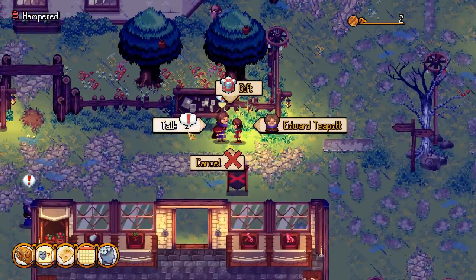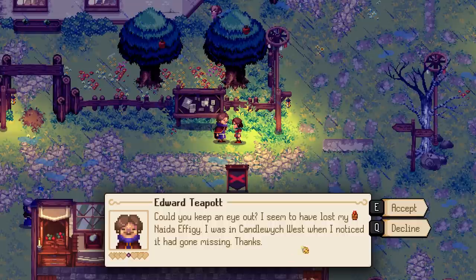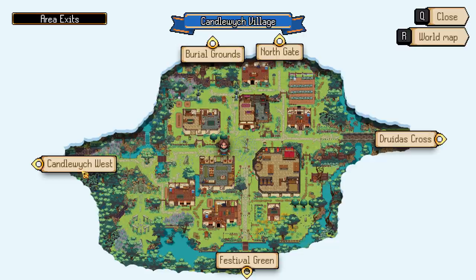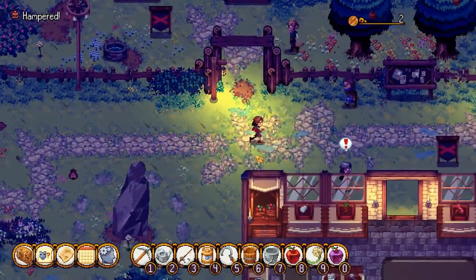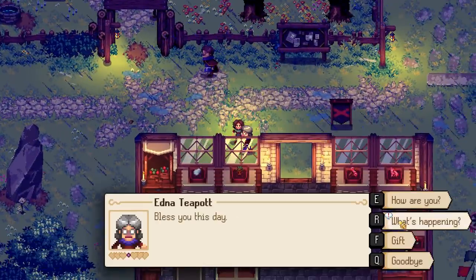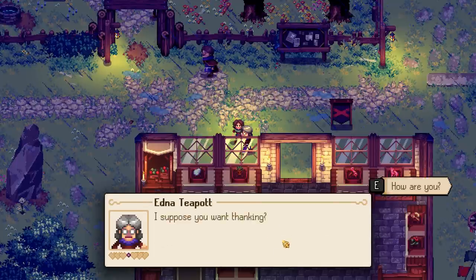We've got someone to talk to here as well. Edward Teapot has lost a nadir effigy in Candlewick West - we get a seven reward for that. What time are we on right now? We need a dandelion because we've got no clock - it's run out so we need to pick one. Someone else has a quest too - they have an urge for some fish, specifically a cointail. We've got one of those!